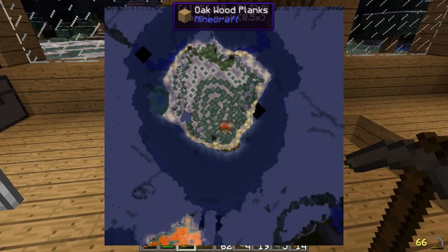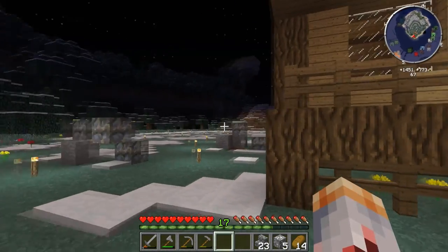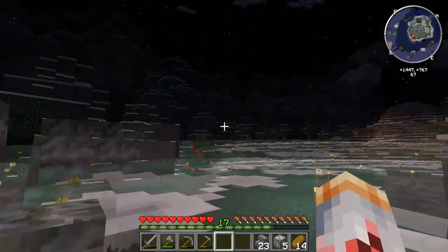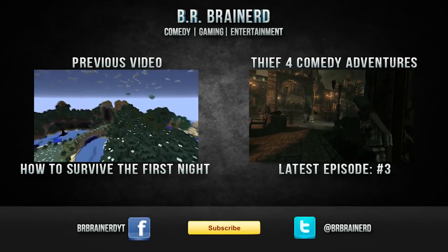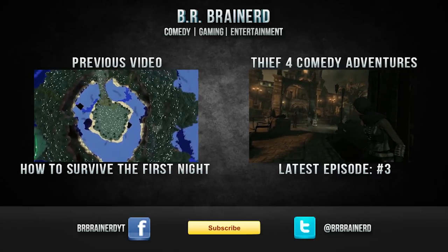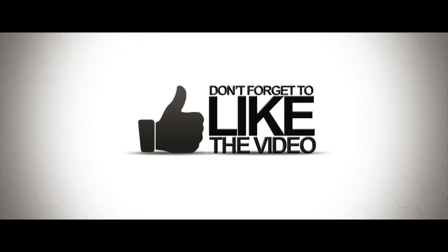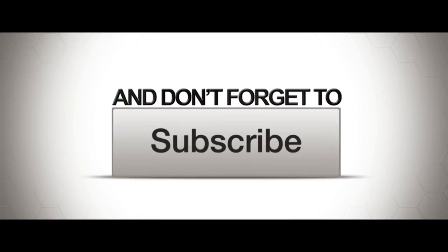Next time, we're going to be going on a quest for sheep in order to build ourselves a bed, as well as getting into some simple machines and some more mods. This is BR Brainerd — catch you next time. What in the actual hell was that? It sounded like it came right next to my house. Hello. Okay, that meteor was there before, but this one is new. Right next to, and right on the same side. Jesus. Damn you, Notch! We'll be right back.